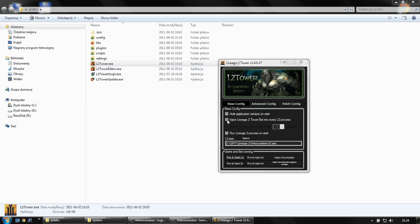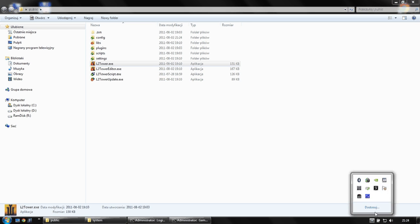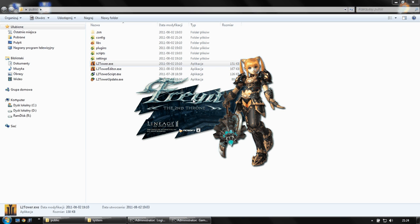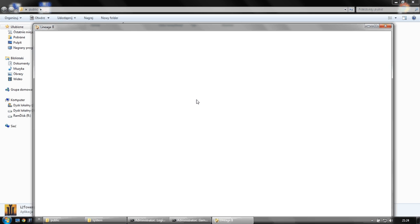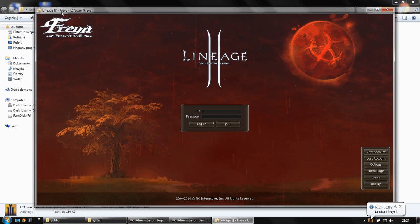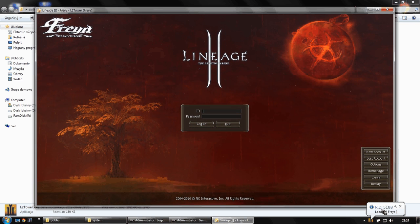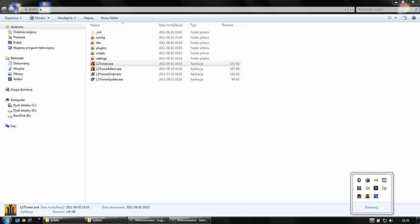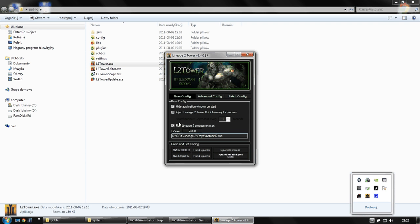This is one of the ways. The second way: if I now select this option and start the bot, it will launch the Lineage 2 game first and then inject the bot into this process. Yes, it is injected. We can use this option, but we also don't need to. Let's disable that option.